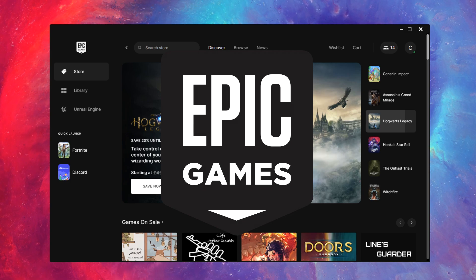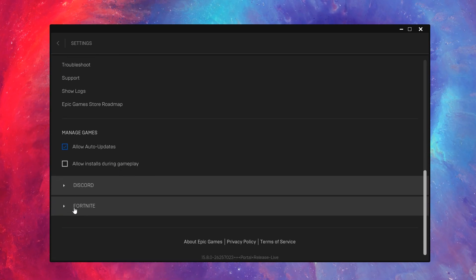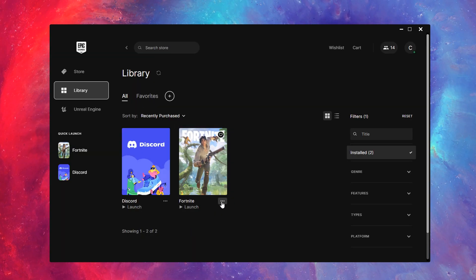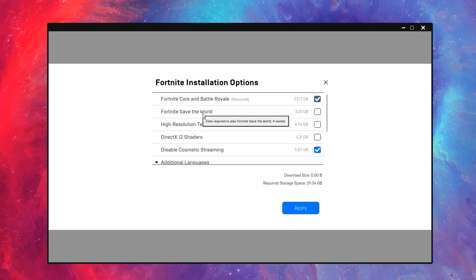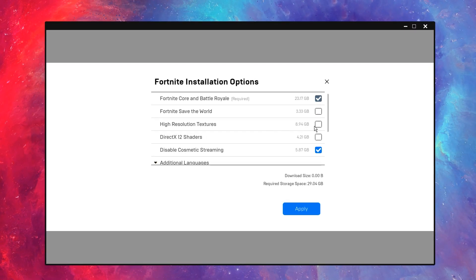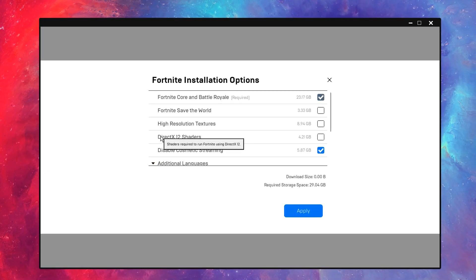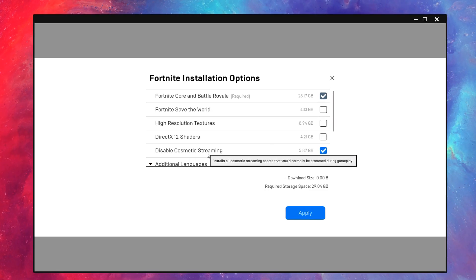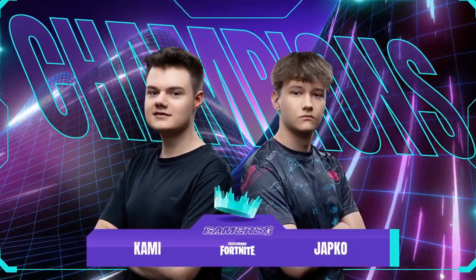Another thing most pros do is go into their Epic Games launcher, click on their profile at the top right, then go into settings, scroll all the way down, click on the option for the game itself, and type in both of these command lines. Then go into the library section, under the game click the three horizontal dots, go into options, and this will showcase all the install options. Most of them have save the world disabled, high resolution textures disabled. For DirectX 12 shaders, if they are using DirectX 12 they will have this enabled, but if they are not and are using performance mode they will have this disabled. However, all of them basically have disabled cosmetic streaming turned on, as this will actually benefit you a ton. And that's everything you need to know about the two champions that won the Gamers Aid tournament.